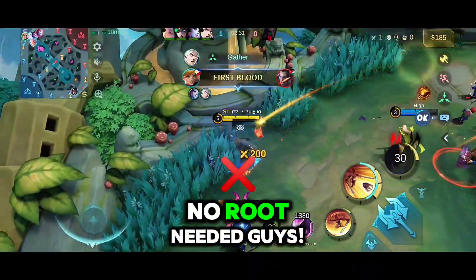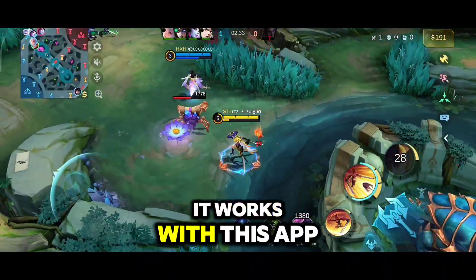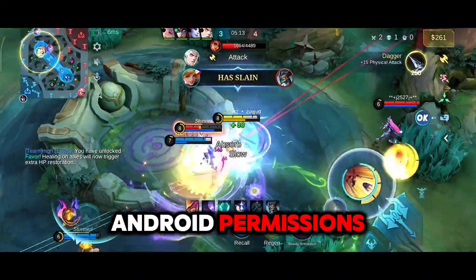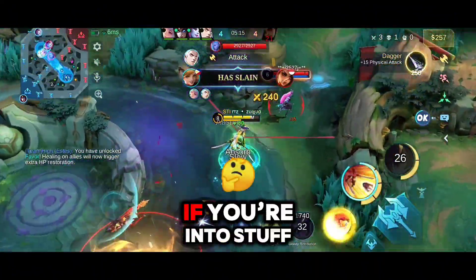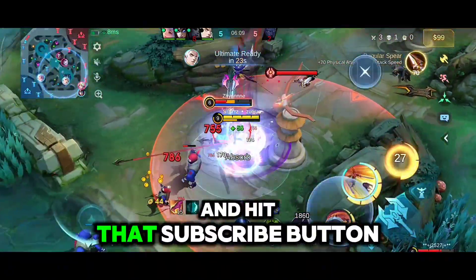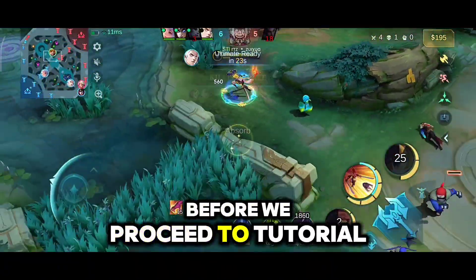No worries. What if I told you there's a way to turn your potato phone into a legit gaming beast? Today I'm gonna show you a super cool game booster, made just for low-end phones. And the best part? No root needed. It works with this app called Shizuku, which lets you get special permissions without rooting your phone. If you're into stuff like this, don't forget to drop a like and hit that subscribe button before we proceed to the tutorial.